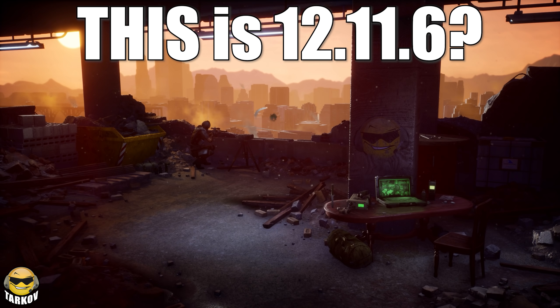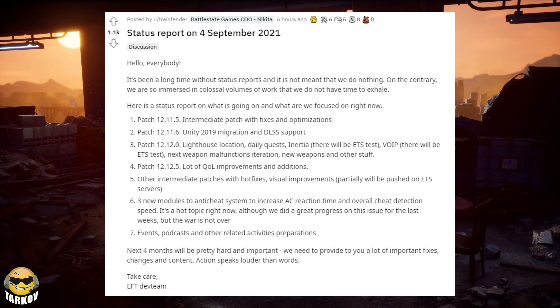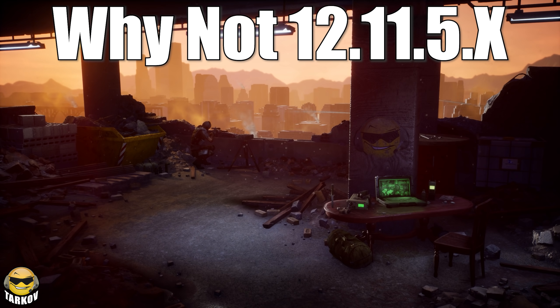The last thing I wanted to cover today was that this is actually patch 12.11.6 — the patch that BSG had planned to have the Unity 19 update along with DLSS support from Nvidia. Since that isn't the case, it destroys the only resemblance of a roadmap we had going forward through the end of the year. This doesn't mean they can't add an intermediate patch with Unity 19 and DLSS, but it's weird they wouldn't do that for this daily quest patch and then keep 12.11.6 the same.